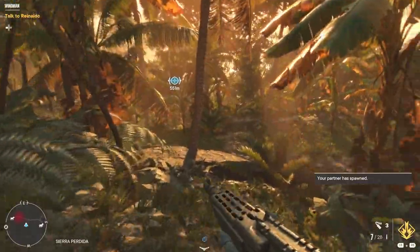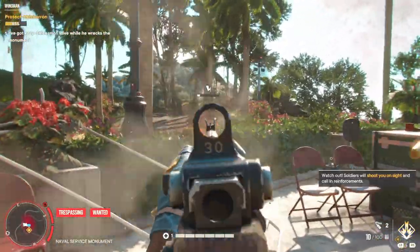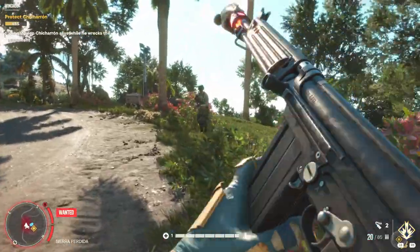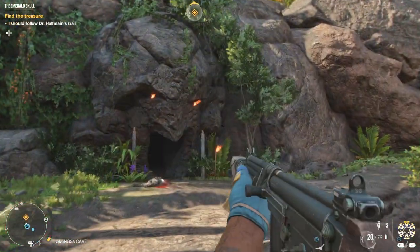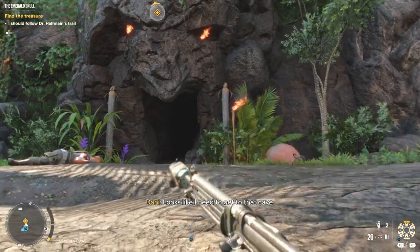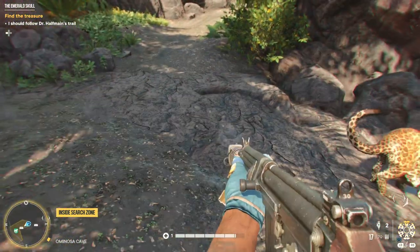Unfortunately, JD missed the drop, but he respawned in the air right behind me, which I thought was pretty cool — if you die, you'll never be too far away from your companion. We then teamed up to take down a bunch of enemies as Chicheron destroyed some more of Castillo's propaganda, before taking a trip over to a nearby town and picking up a very cool side mission. We had to find the entrance to a secret cave and read the notes of an explorer who'd mysteriously vanished — it was essentially a treasure hunt that I wasn't expecting.